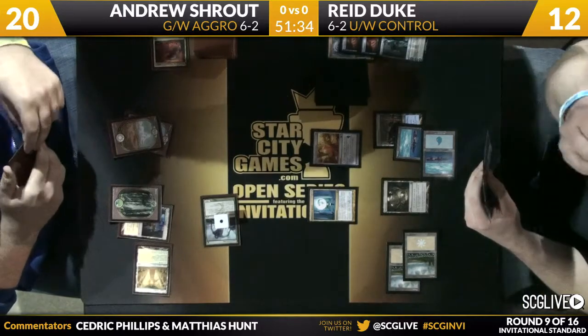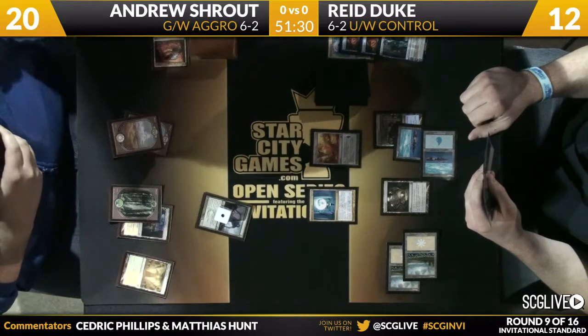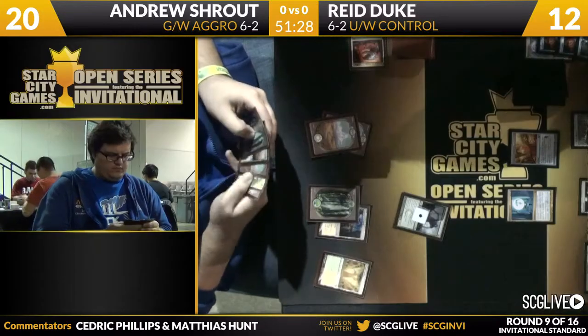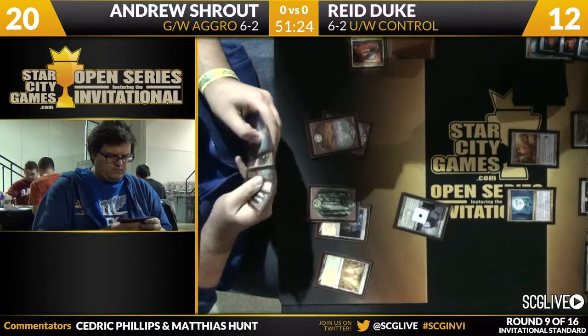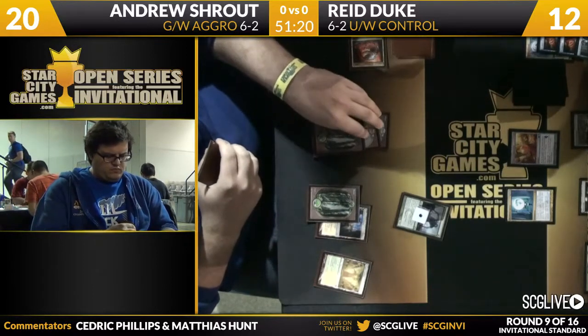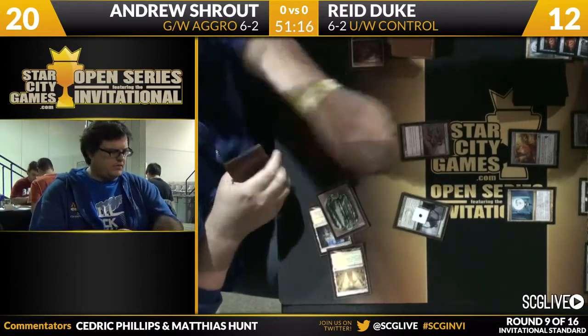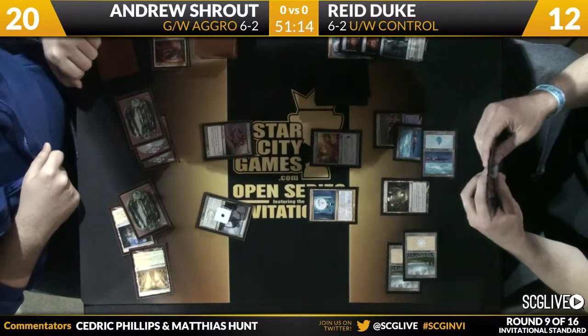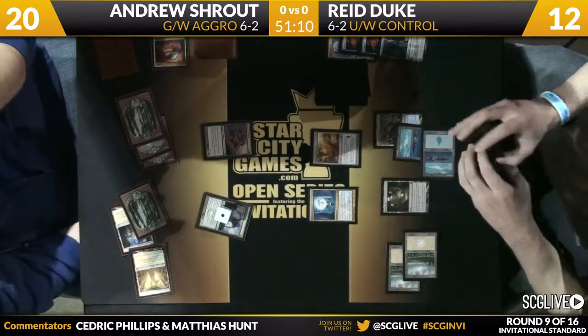Let's see what Shrout wants to do on his end step because it feels like he has something. Shrout didn't give him the Detention Sphere — that was a second one in Reed's hand. I would expect a second Advent, but Shrout does not seem to have one. He does have a Voice of Resurgence. This is probably a Mistcutter Hydra. That's going to be a Hydra for one, two, three, four, five — a five-power creature that will evolve Experiment One.